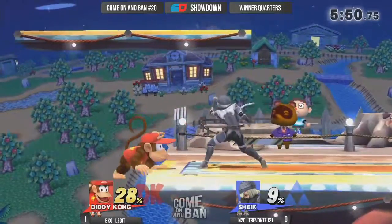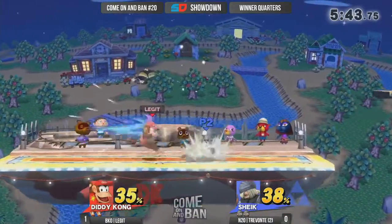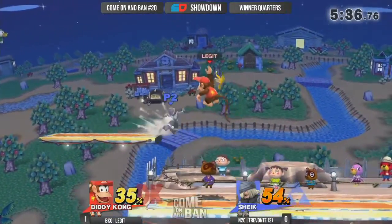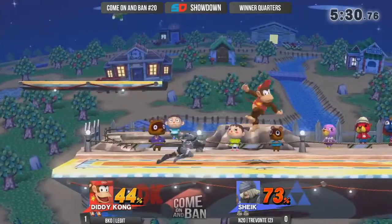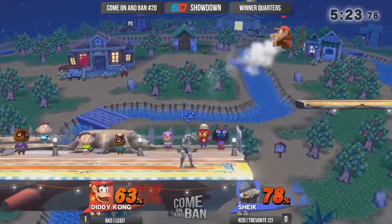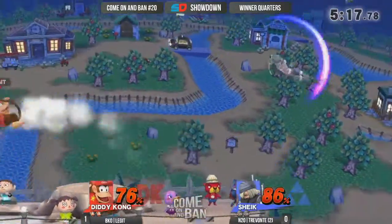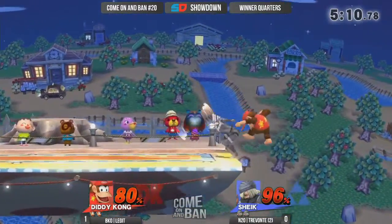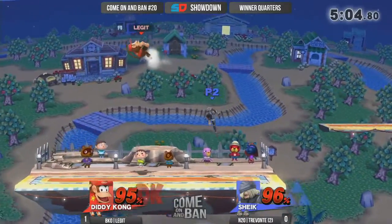Going back to the same stage — I feel like we're going to see a lot of this stage. Great mash-out from Legit, not letting Trevante get a combo going — that could have been his death. That rocket barrel, if you do it way too late, you are dead — there's no chance. Beautiful cancel there. Legit is really taking it to Trevante hard right now. Bouncing Fish catches him out. What Legit is fishing for with that banana is obviously a banana hit — up-B would definitely kill Sheik right now.